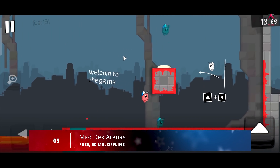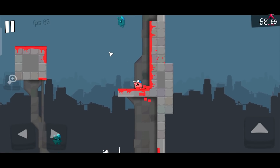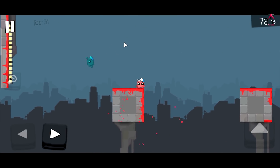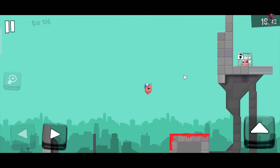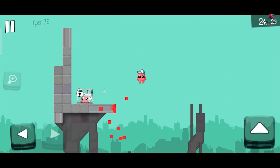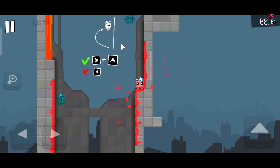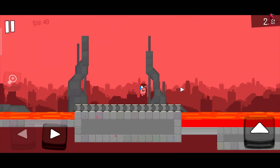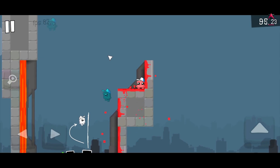Moving on to number 5, we have Mad Dex Arenas. Mad Dex Arenas is a 2D platformer very similar to Super Meat Boy, where you play as a piece of meat named Dex who has to rescue his girlfriend across all the levels of this new adventure. The gameplay is practically identical to the two previous installments in the saga — you only have three buttons: run left, run right, and jump. With these three buttons you have to avoid hundreds of deadly traps in the form of spikes, saws, lasers, and enemies.